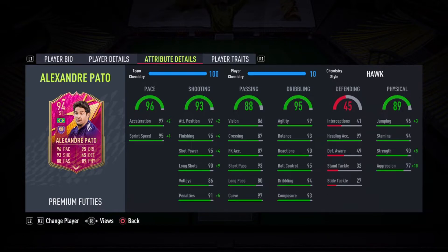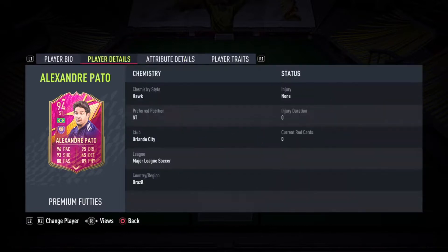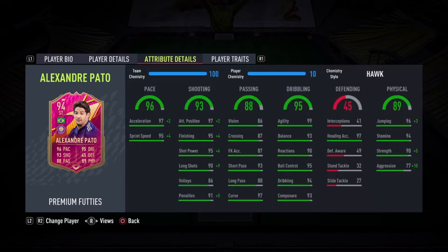Physically, he's good. He's got 94 stamina, 96 jumping and 97 heading accuracy, but he is 5'9", so he might win a header here or there. For strength, he's got 90 and aggression at 77 as well.